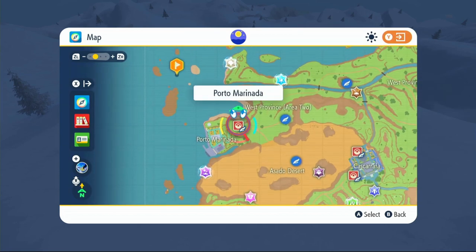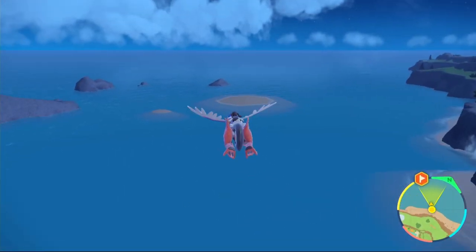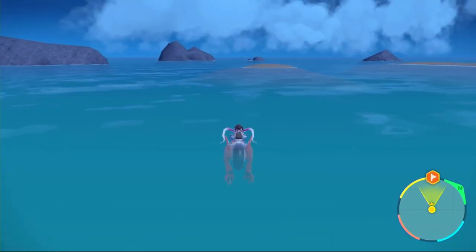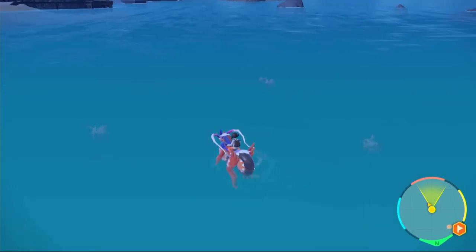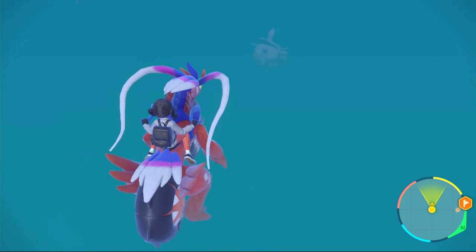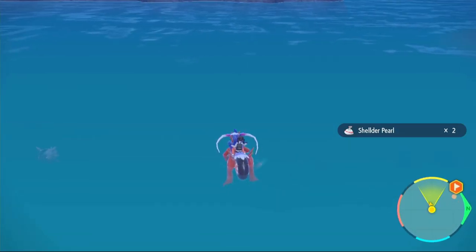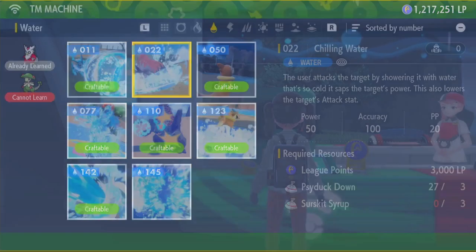To get shellder, fly over to Port Marinada and make your way over to where you see that sandy mini island. Fly down until your Pokémon is forced to go into the water, then look around - cloyster and shellder are everywhere there. You might have to aim at the actual cloyster and throw your Pokémon at it if it's underwater. Taking out the cloyster or shellder will get you your shellder pearl. Next up is TM 22 chilling water - this one's much easier, costing only 3,000 LP, three psyduck downs, and three surskit syrups.